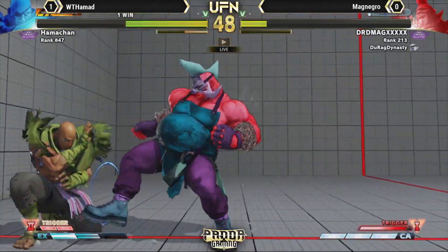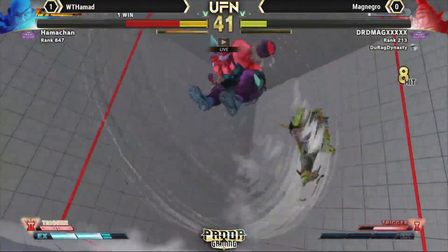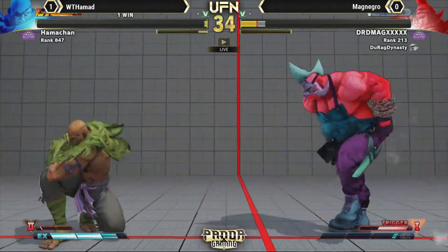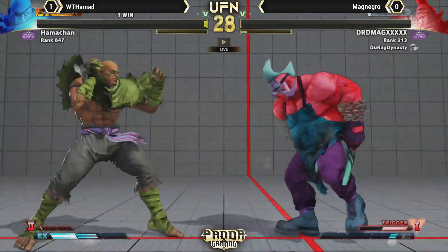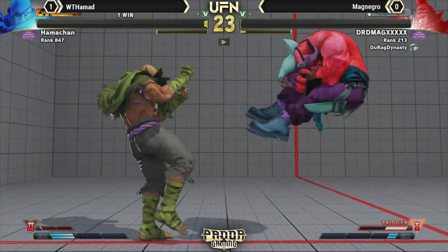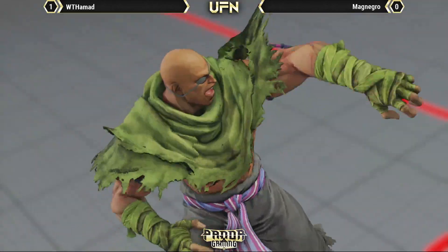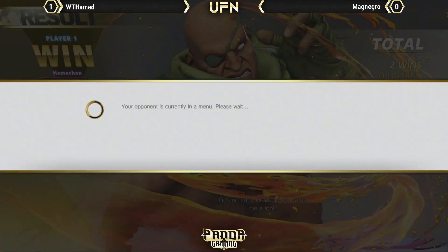Now he's got a couple command throws — and that's going to be critical art. He is a dead man. His stun is really high. He's just about dead. Now Hamad has all his space and all the tools to fight him in the zone, and MagNegro has no meter — this is going to be a tough situation. MagNegro took the life lead but used all his resources and got pushed away. Hamad just stayed patient and kept the Tiger shots in front of him, and he got the job done.